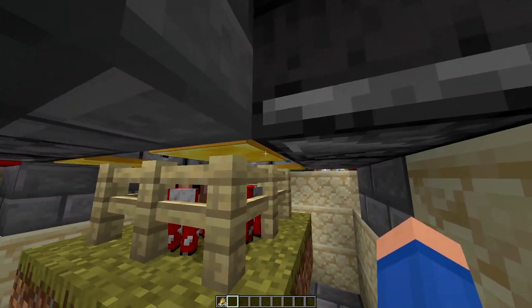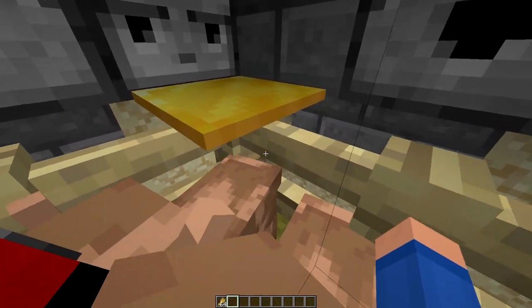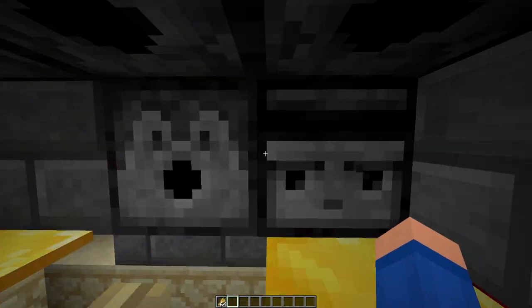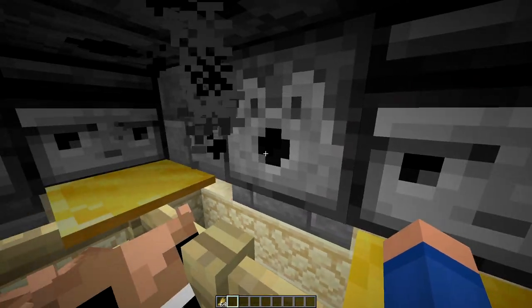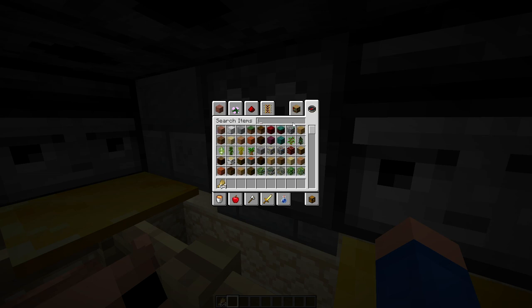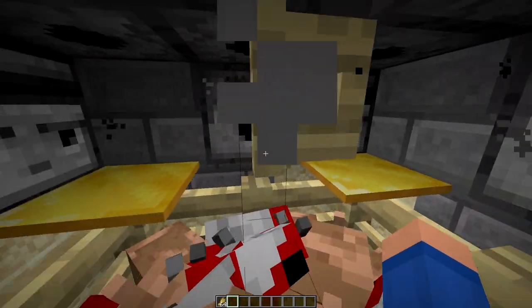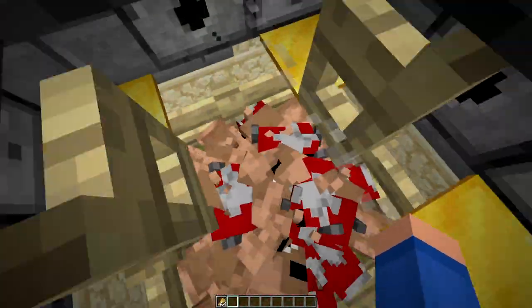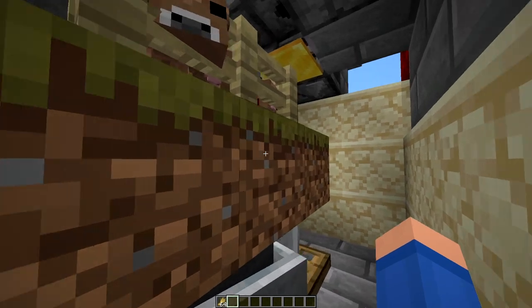Once they grow up they will hit these gold pressure plates. When they hit the gold pressure plates it will then drop lava and shear them. There's meant to be lava in there — it fires off nice and quickly and doesn't leave any lava behind, so you just get all your drops.